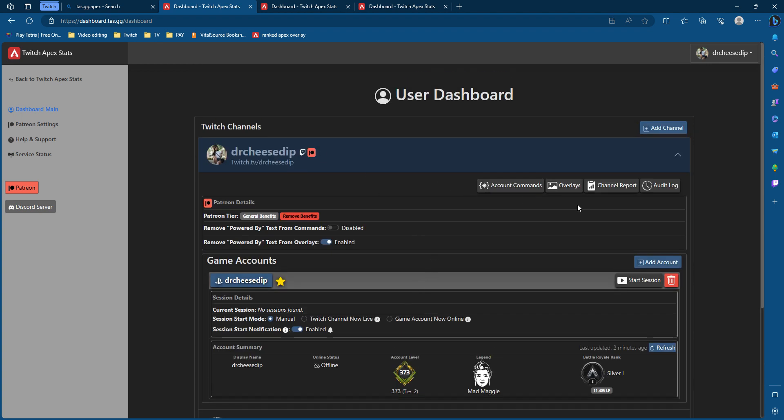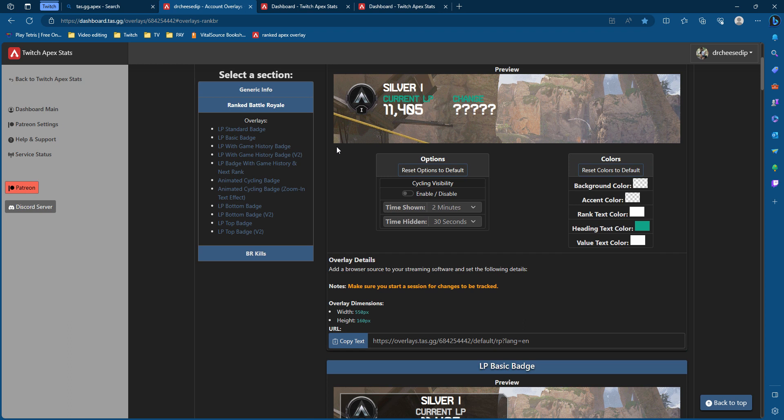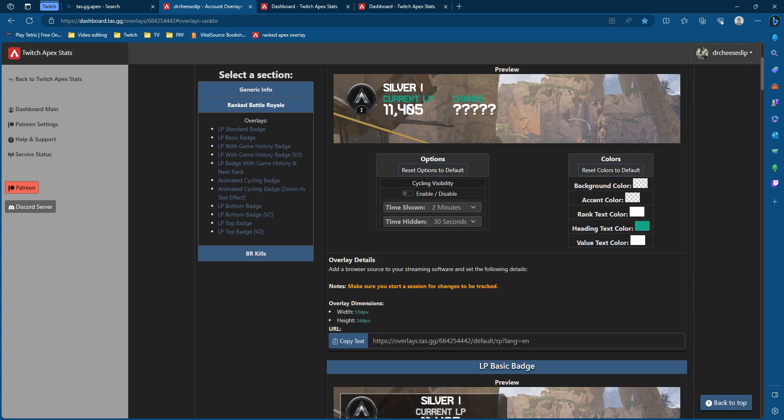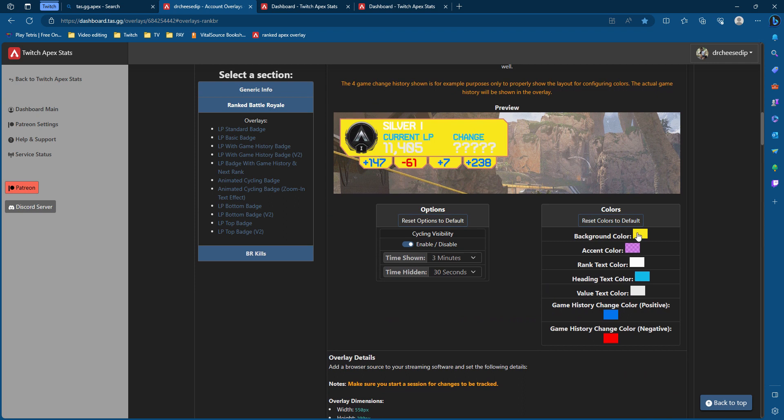Now you're going to press your Overlay button over here. It's going to prompt you to this page where you have several choices of what you want to put as an overlay for your Streamlabs OBS or OBS. In my case, I'm looking for Ranked Battle Royale — I just want something simple. This is the one I've chosen and you can really toggle with all the colors here. I'm a very minimalistic person, so I kept it as simple as possible.